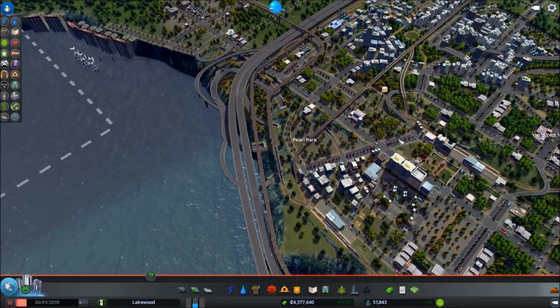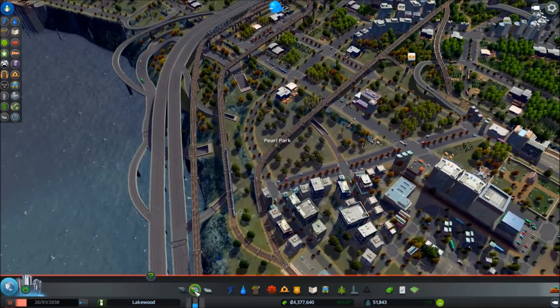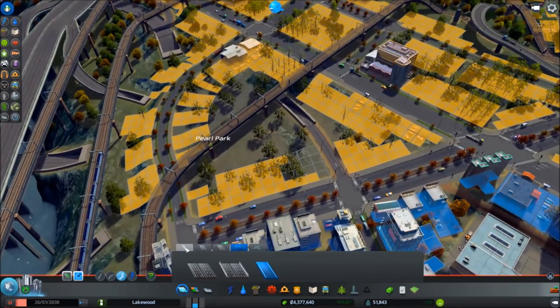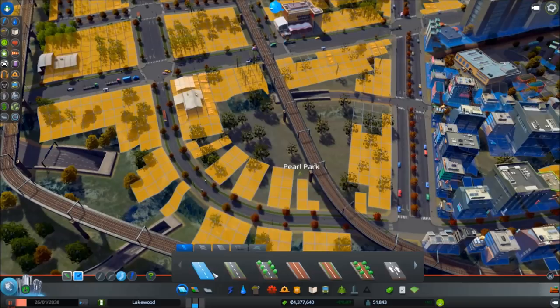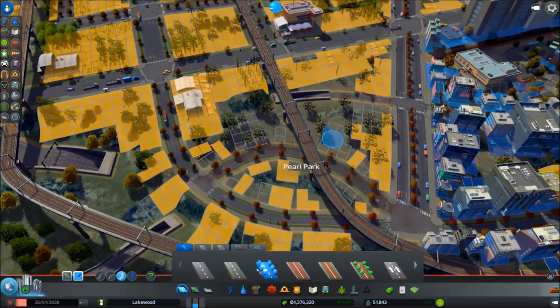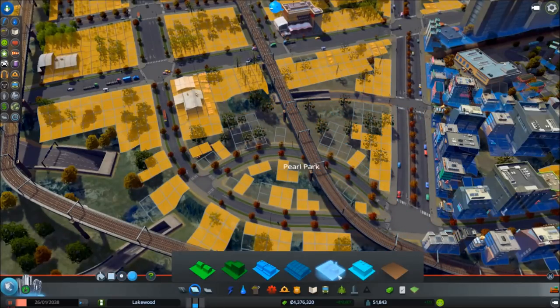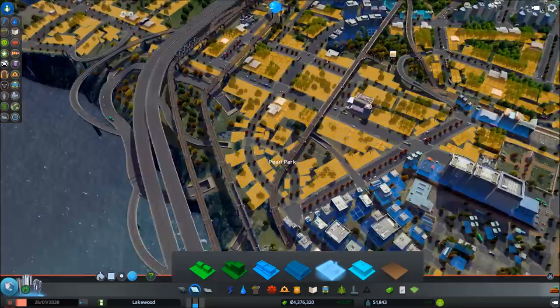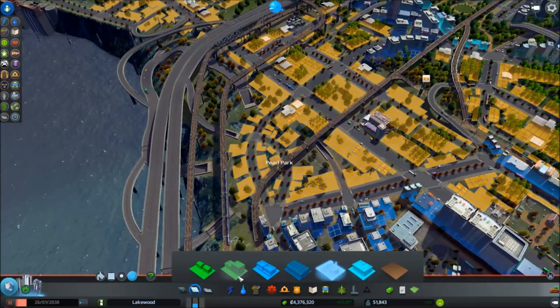That should help. For fun, we'll put another road just kind of winding through — just like this. There we go. And then we'll just zone this back up, so the area is filled in again and we're using the space a little bit more efficiently. Traffic should ultimately flow better as well — so many bonuses to that.